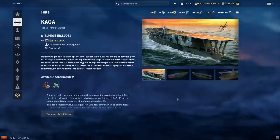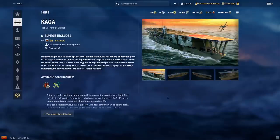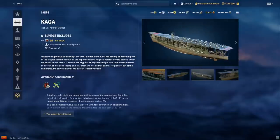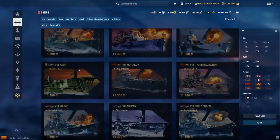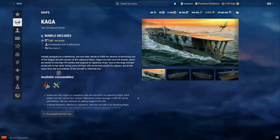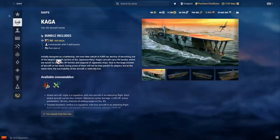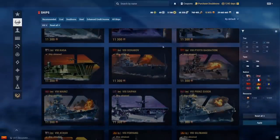Kaga — I'll use my Bison intelligence again here. He's a carrier player and says it's really broken, so if you're a carrier player you should get Kaga. It gets four torpedo bomber squadrons that drop simultaneously, and the torpedo bombers are apparently broken. The dive bombers and rockets aren't crazy, but the torpedo planes make up for it.